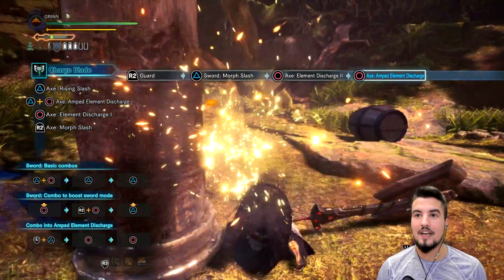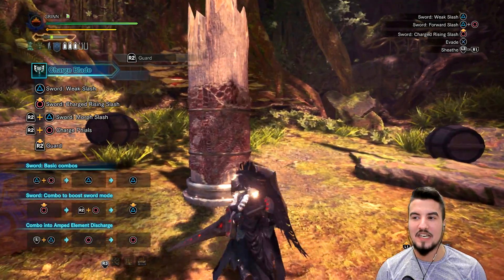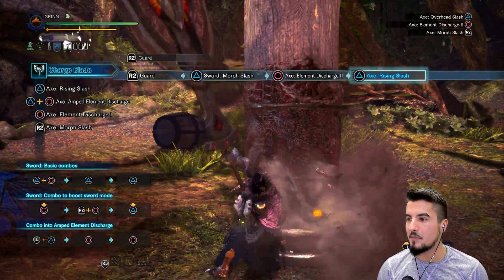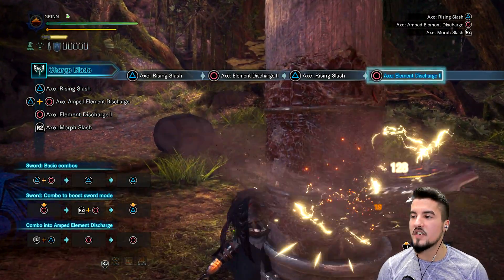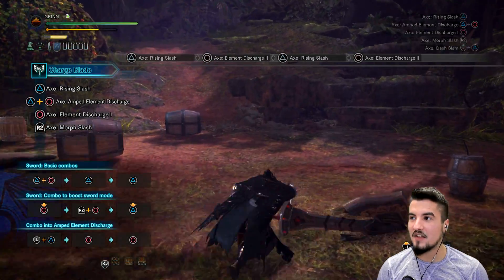I currently have an explosive equivalent and all that jazz. We can cancel that by dodging. There's a thousand different ways to cancel that so you can keep your sword in your hands and not go back to the tiny sword. There's tons of different combinations. But yeah, that's how the sword works.